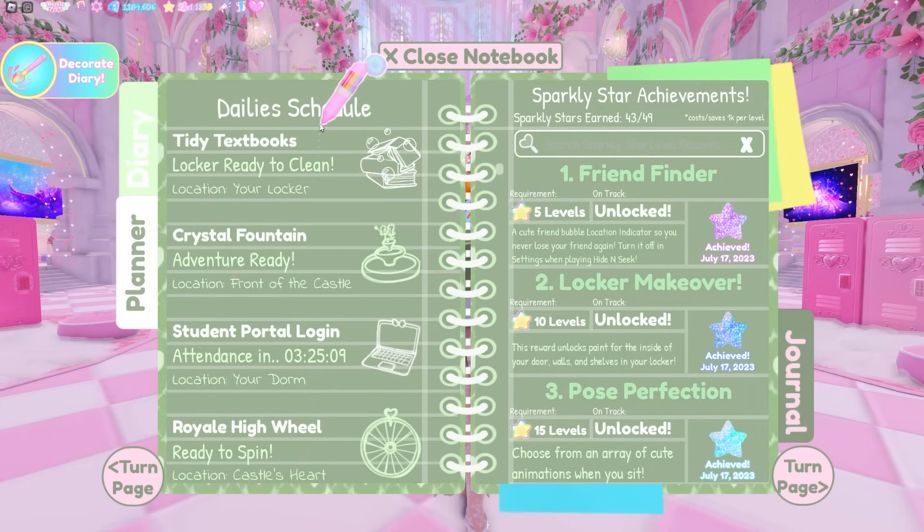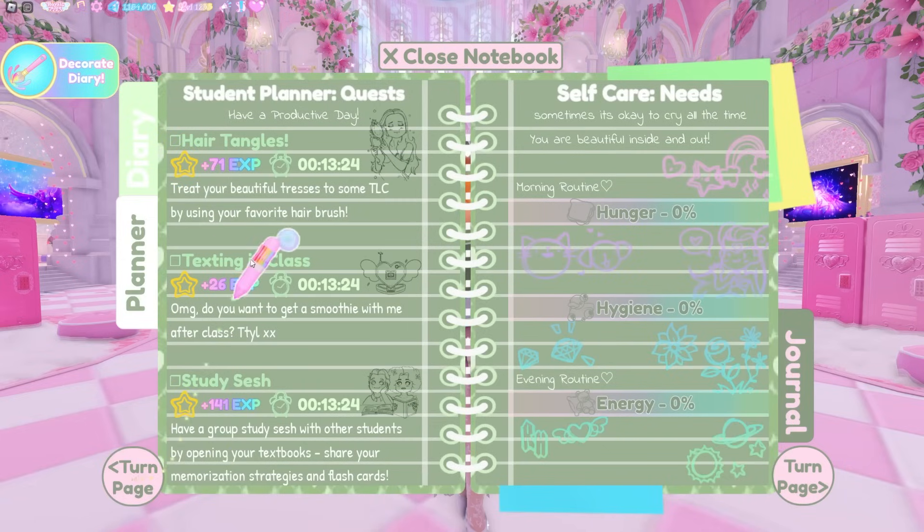As you guys know, there are the daily schedule, tiny textbooks — which currently is not available and will be back soon — the fountain, or crystal fountain as it's currently written, which needs to be changed back to the dream fountain, the student portal login, and the Royale High wheel. In addition, there are the self-care needs of hunger, hygiene, and energy, and your main quest. If you're a new player you likely only have one; if you've been playing a long time, you maybe have three.